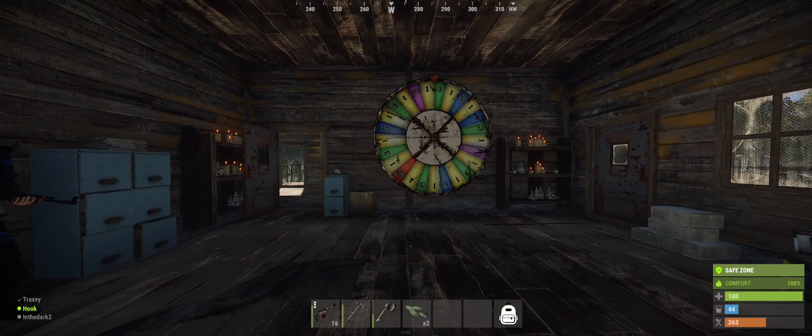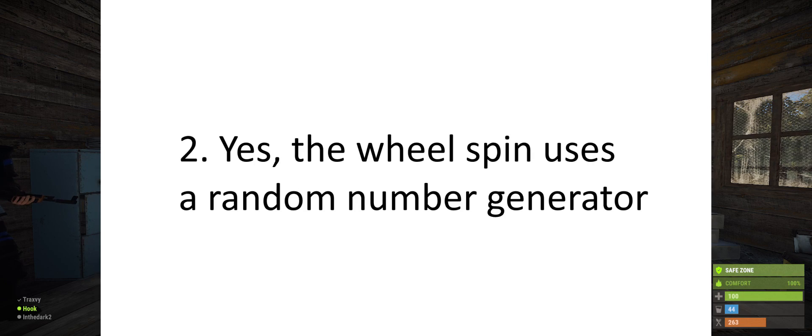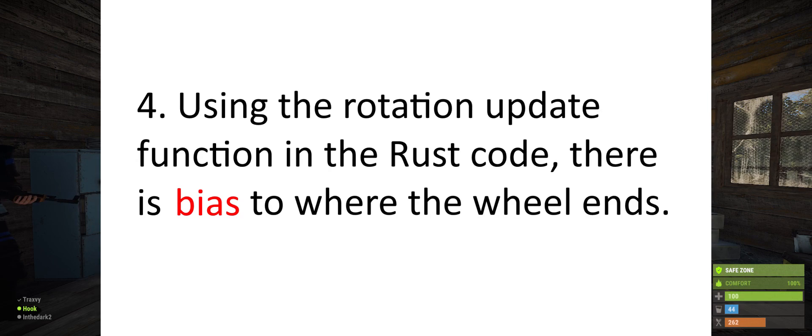Before we get started, let me be clear about some things. First, no, there are not patterns on the wheel. Second, yes, the wheel spin is random — there is a random number generator within the code. Three, the random number generator portion in the code isn't the end position of the wheel, it's the initial velocity of the wheel spin. The rotation functions in the rust code, combined with the random initial velocity, result in biased ending positions on the wheel.